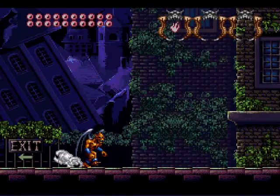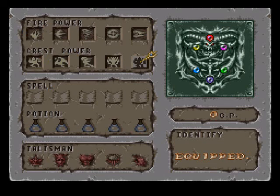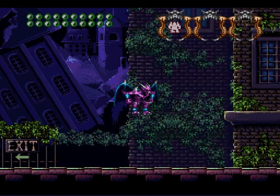Oh my god, you guys — ultimate gargoyle! We're gonna have all the crests. This is the ultimate gargoyle, the best form in the game. He has all the abilities of all the other crest forms.